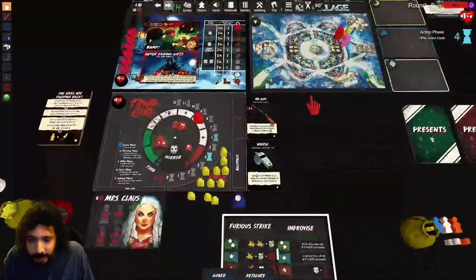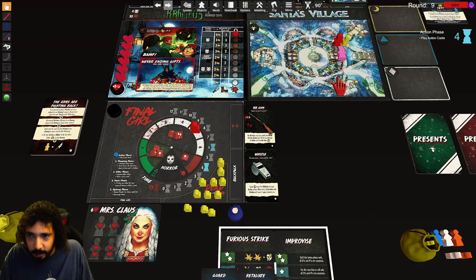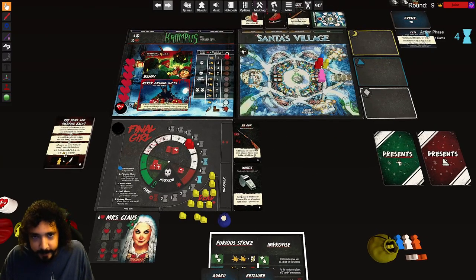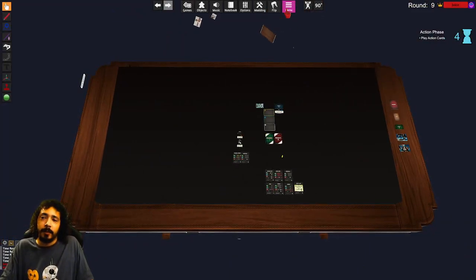There we go — all successes! Three damage: one, two, three. We go down horror. I'm gonna play furious strike — oh no, we got nothing. Lose health — and I'm dead. Mrs. Claus has succumbed to her injuries against Krampus. Maybe we'll get him next time. Merry Christmas — see you guys next time!